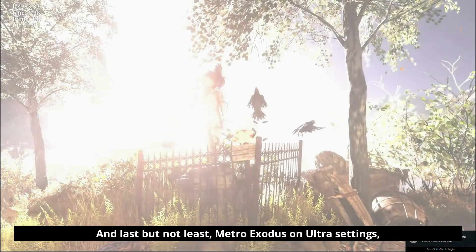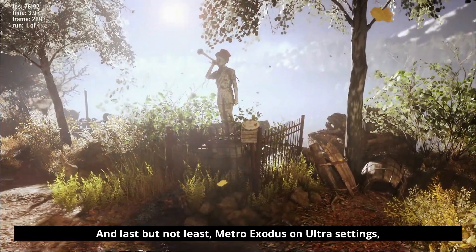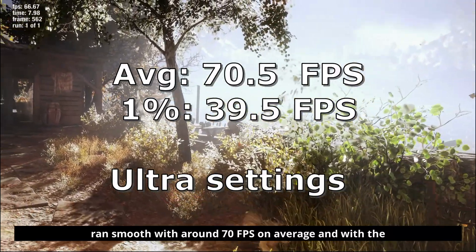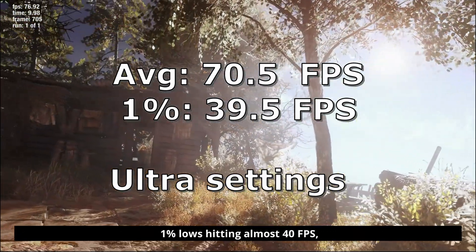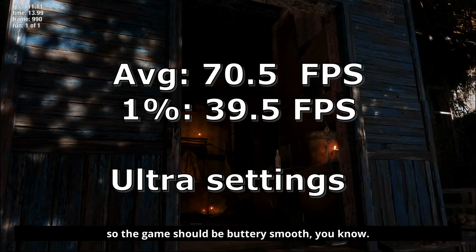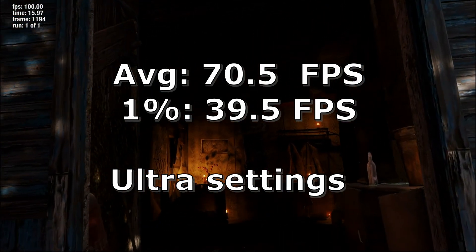Last but not least, Metro Exodus on Ultra settings ran smoothly with around 70fps on average, and the 1% lows hitting almost 40fps. The game should be buttery smooth with no issues there.